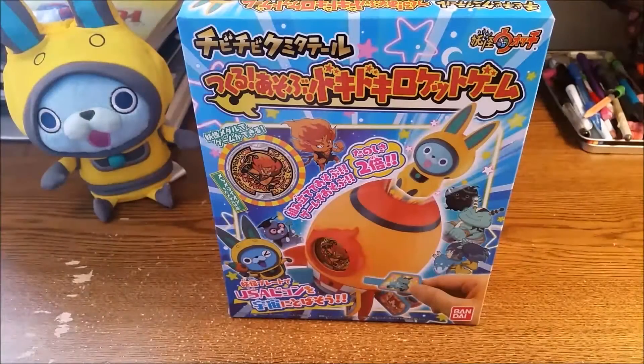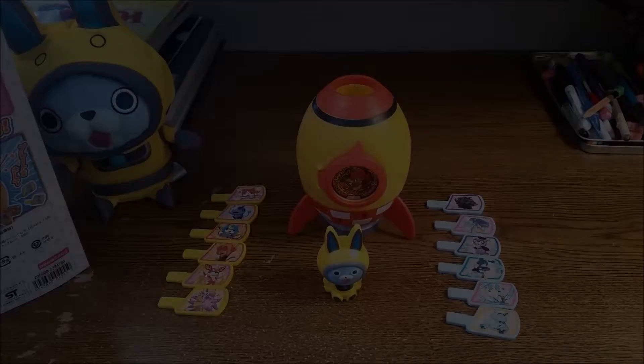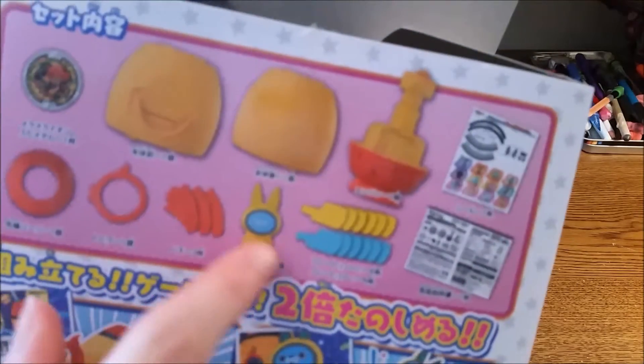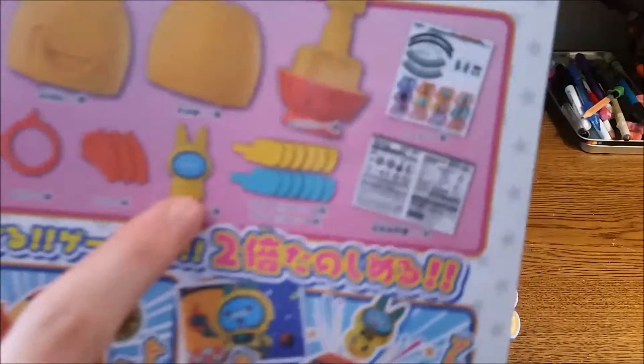I thought I would do a quick look at the Usupon Rockets game. With the power of editing, I will take it out of the box. When you get this, it does come with sticker decal work — nice sticker decal work. But besides that, Usupon will be blank face.